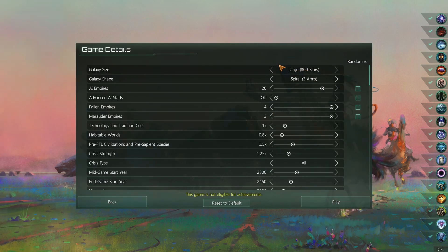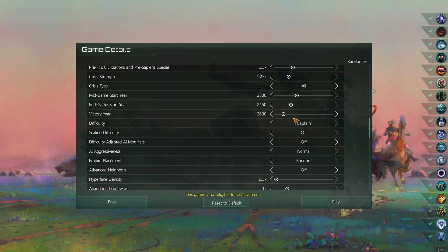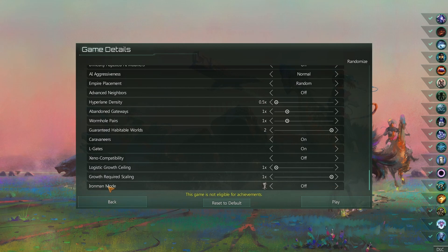This time around I have increased the galaxy size up to 800, got the AI empires up to 20, so it's going to be a pretty packed galaxy. Four fallen empires and so on. This is down to 600. Increased the captain difficulty this time around. Everything else is pretty much the same. Iron Man is turned off. So without further ado, let's get into it.